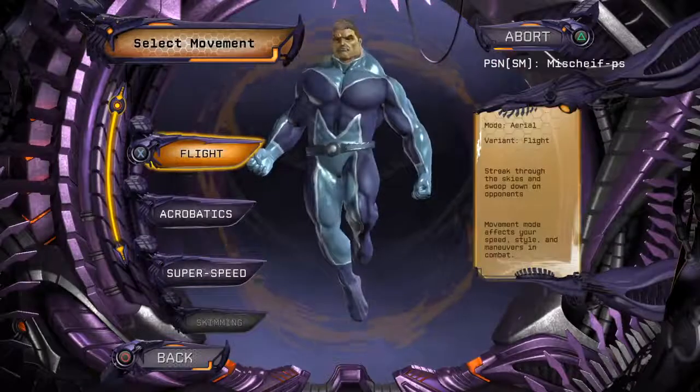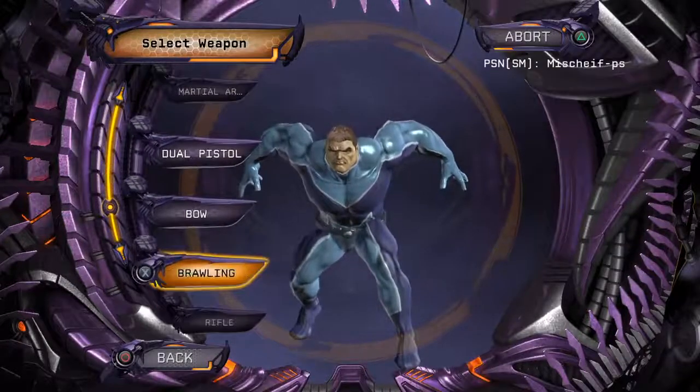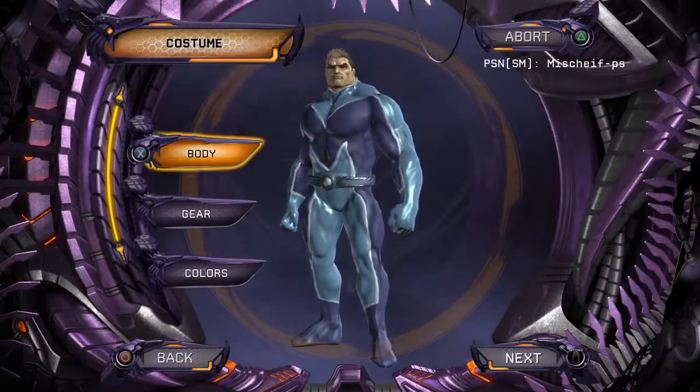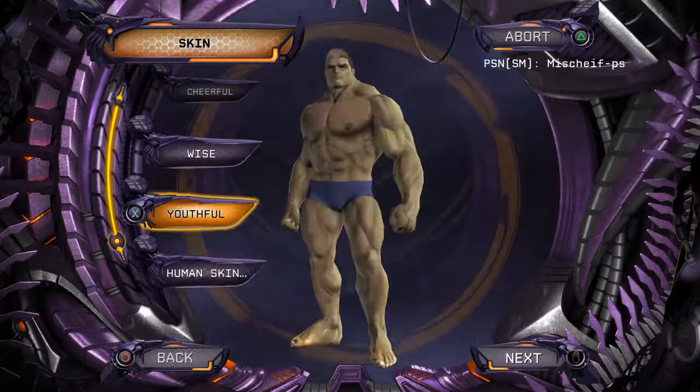I'm going to say sorcery. Did we get magic? Select movement mode — acrobatics. There we go. And he doesn't really have weapons, so just brawling. There we go. Appearance options now available — modify any category as desired, accept download when ready.